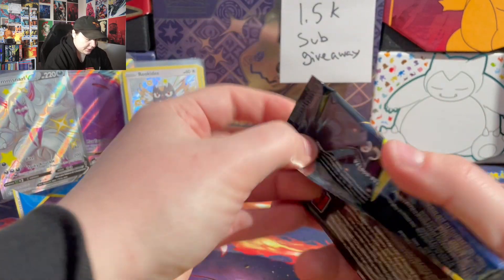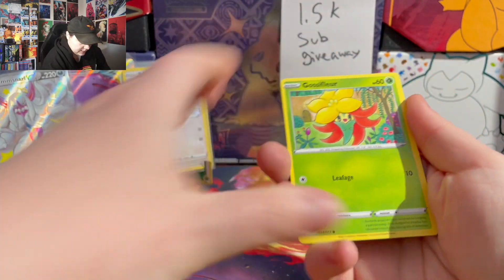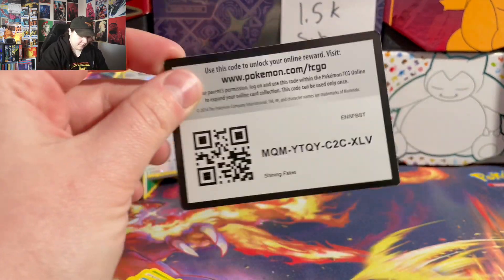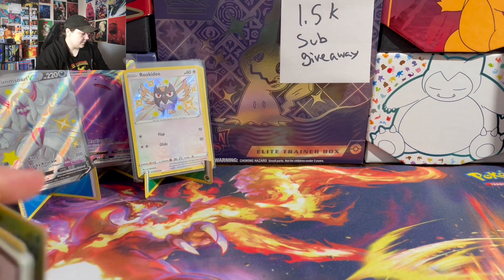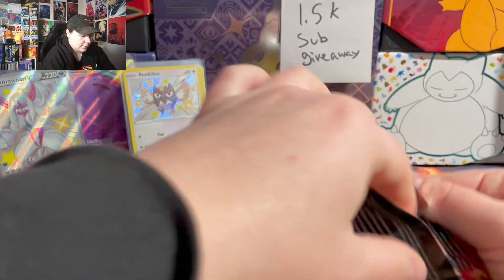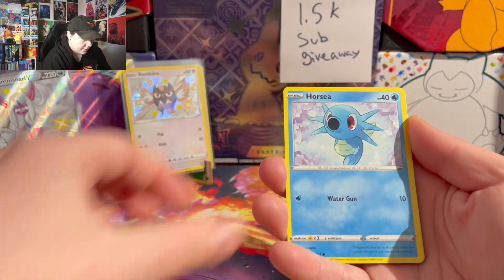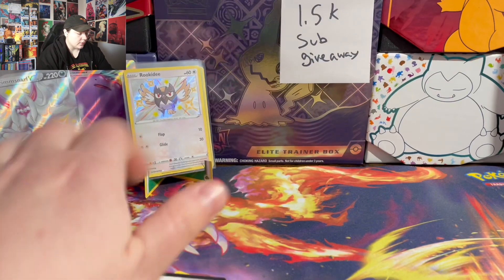Next pack of Shining Fates — come on, I want a Charizard please. Just want that shiny Charizard. Nothing out of that one. Got Rowlet, Spinarax, Gnome, Horsea, Zerud — nothing. So two dud packs in a row.